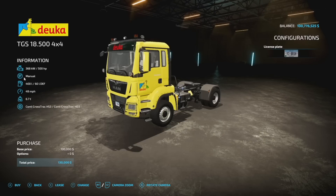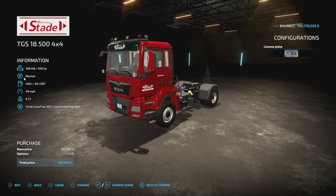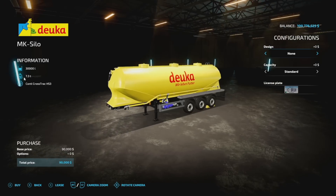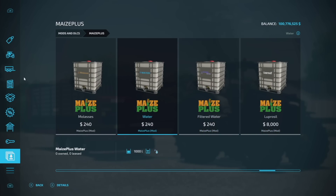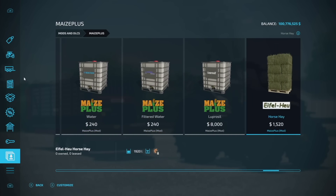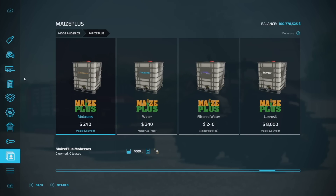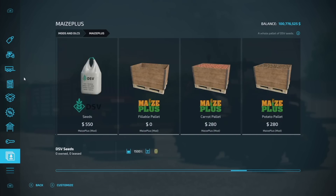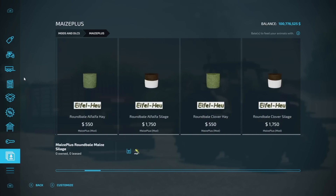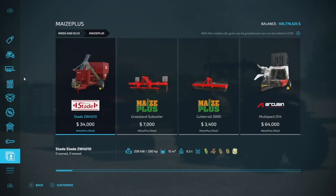We also have a couple of different semi trucks — we have one from Duka and also the Stata, and we have the Duka trailer which will hold all of the Duka branded stuff. We also have some MaizePlus branded IBC tanks — these were a different brand but that's since been removed for the release. MaizePlus is absolutely crazy — it's a global mod with various changes and additional features for PC players, with the main focus on making silage and feeding.